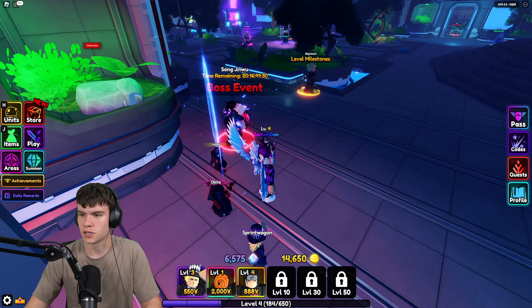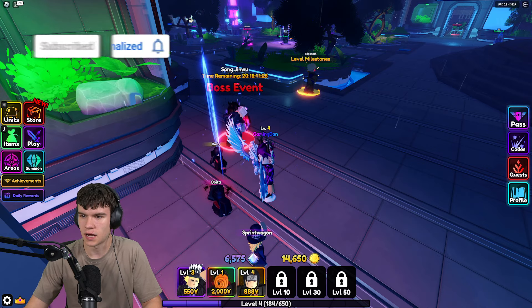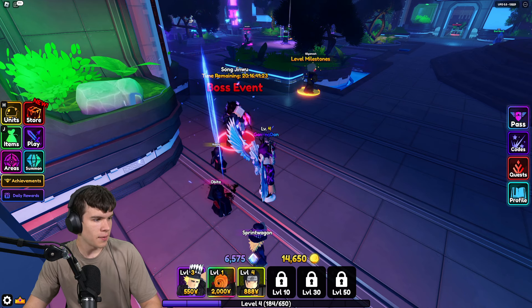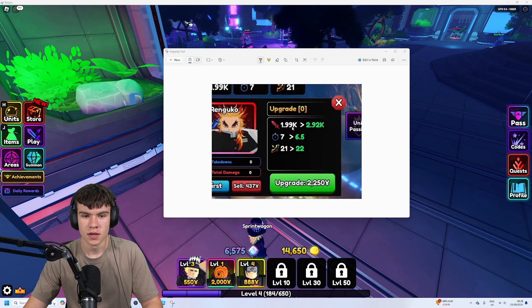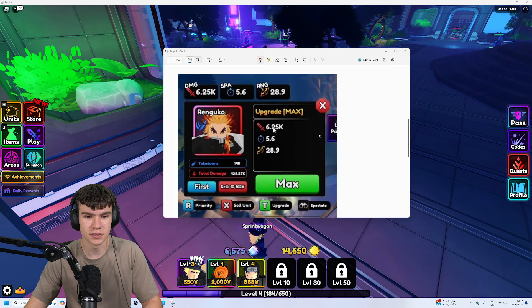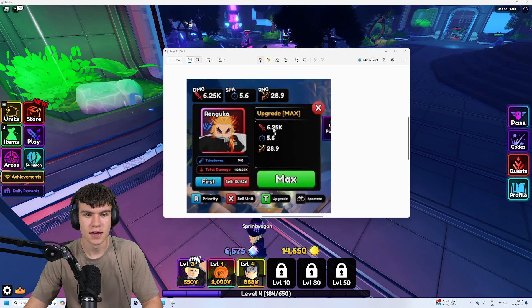Here are Rengoku's base stats: 1.99k damage, 7 seconds per attack, and 21 range. At max upgrade, the stats are 6.25k damage, 5.6 seconds per attack, and 28.9 range. That's what Rengoku looks like fully maxed out, which is pretty cool.